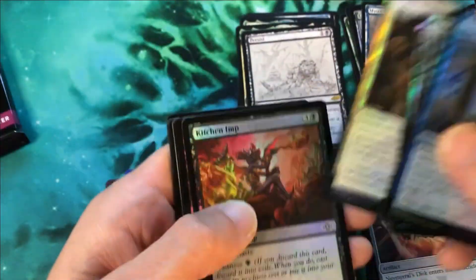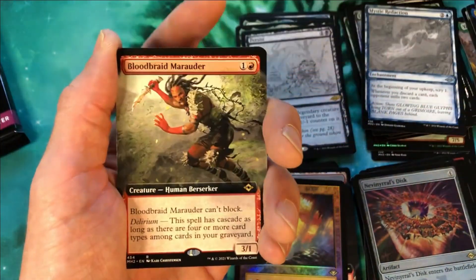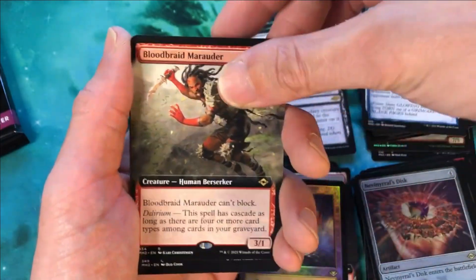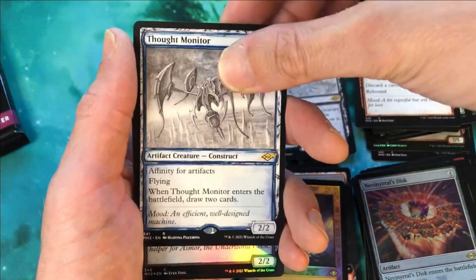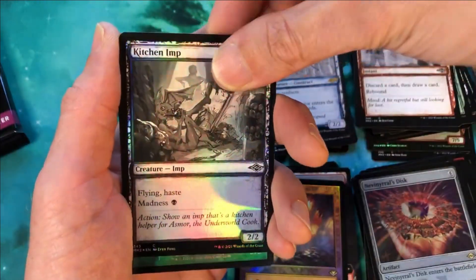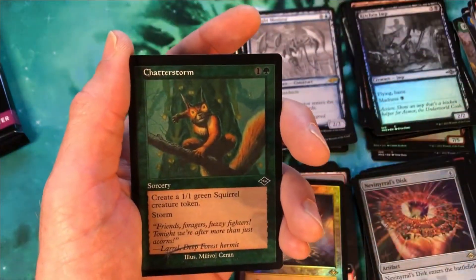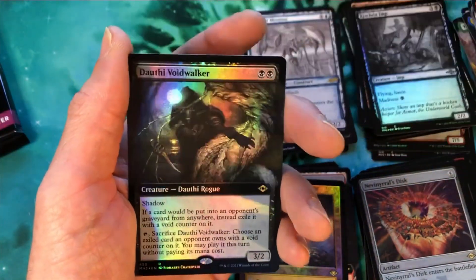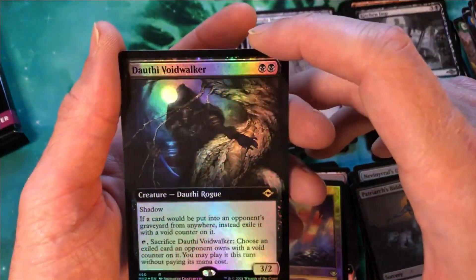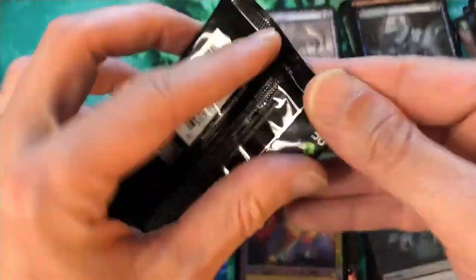Three packs left — very quick box, I think we're only about nine minutes in. Etched foil Swamp, extended art Bloodbraid Marauder, Faithless Salvaging, Fault Monitor sketch art, Kitchen Imp, Lava Dart Tribe in foil, Chatterstorm etched, Patriarch's Blessing etched foil. And extended art foil Dauthi Voidwalker — that's actually one of the rares you want to hit. That is one of the pricier rares in the extended art foil.